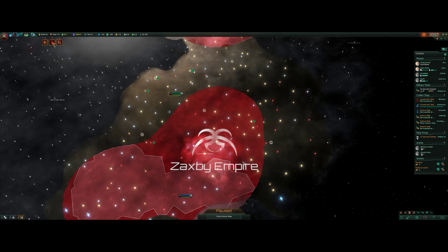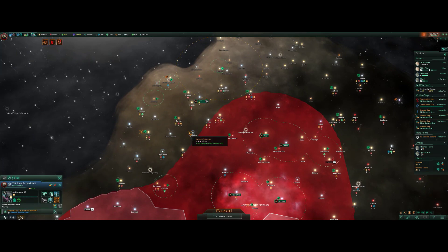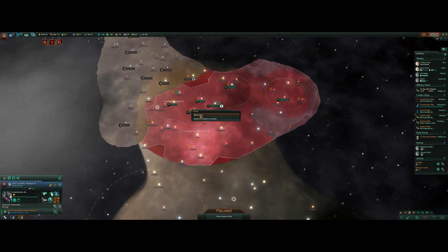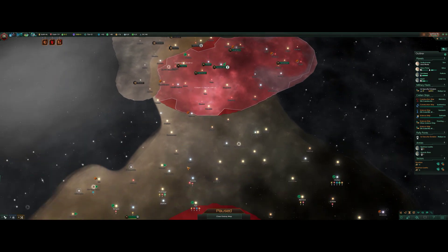We've got unrest on our planet because we're purging the crap out of organics — not wholly unexpected. We've got some timed projects running out, so I'm going to pull the science ship off of automatic research and have it go up here to begin researching all of this debris. That's going to give us a nice boost to research projects. Those guys had a tech advantage over us in several areas, so we're going to research their debris and gain some advantages of our own.